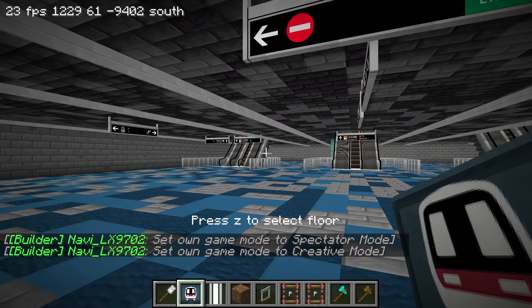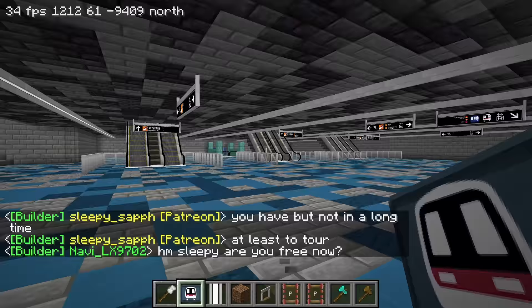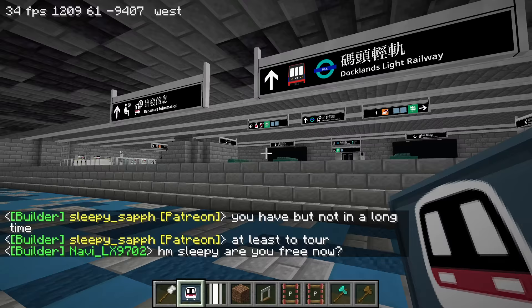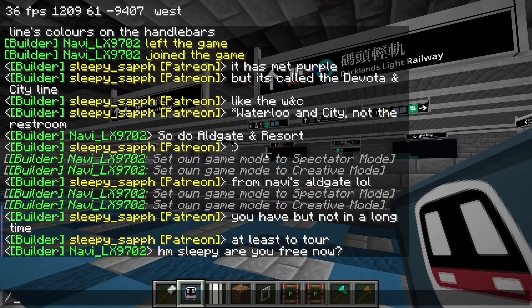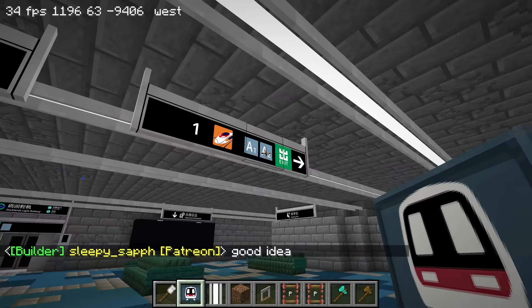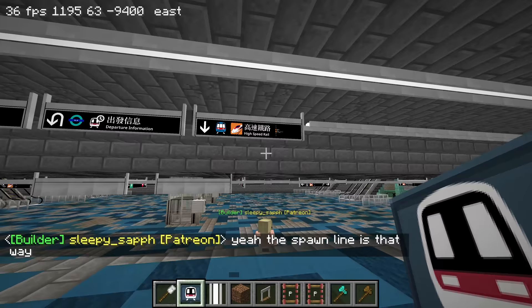Why are the doors open? Wow, there are a lot of different floors here too. I've never been to this part of the map, or maybe it's just new additions from the last time I came on. This is the transfer to the DLR. Let me clear my effects so it looks better. Oh, this connects to the high speed as well - that side is pointing to the high speed.